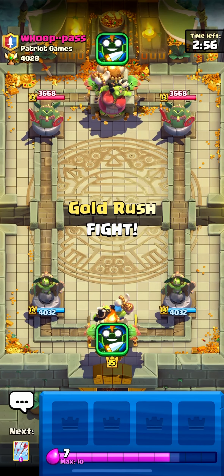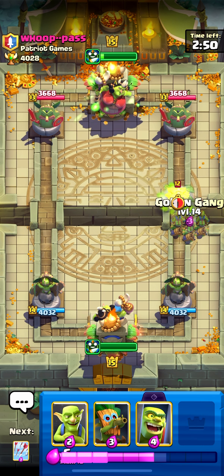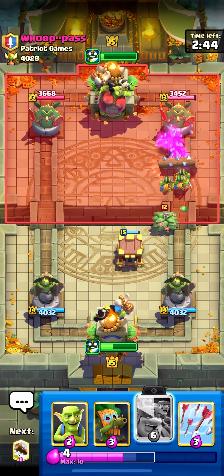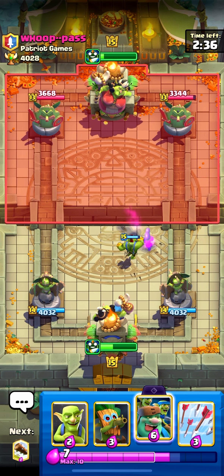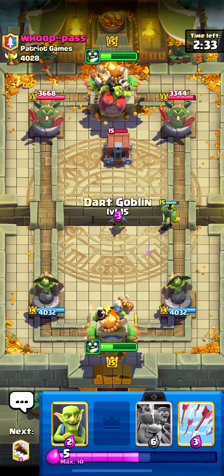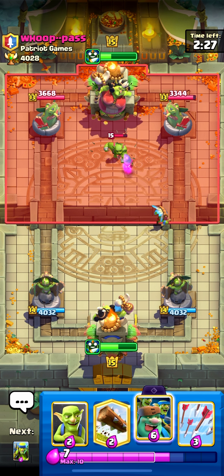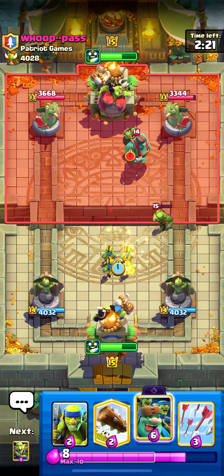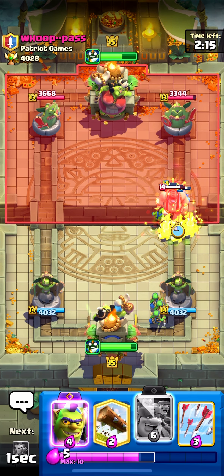Going into this one, we're versing Whoop Pass. This guy's level 13. Also, the Goblin Trophy Road is really easy to gain trophies on because they changed it. When you lose on Goblin Trophy Road, even if you're at 3,500 trophies, you literally lose like five trophies. And you win like 30, so it's pretty easy to level up. Out of all the games I played from 3,000 to 4,000 trophies, I must have won 90% of them — this deck is just so viable if you're able to do dual lane pressure.